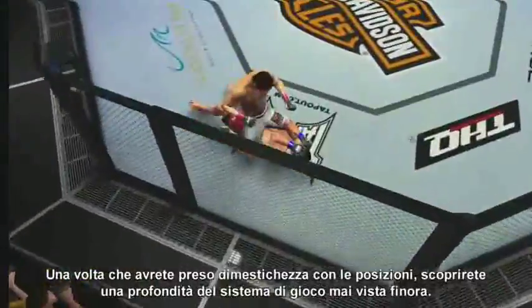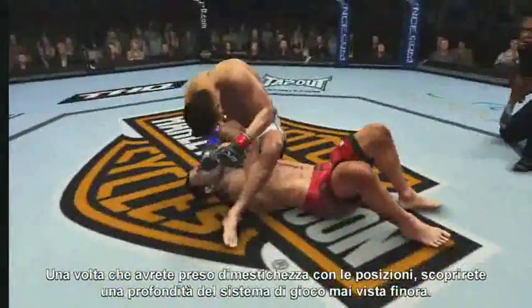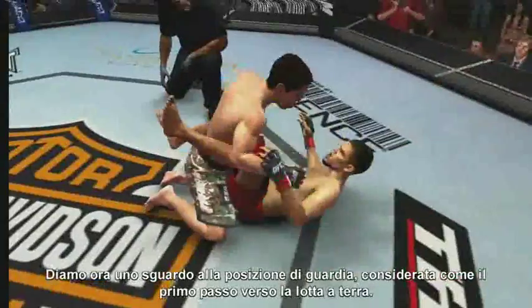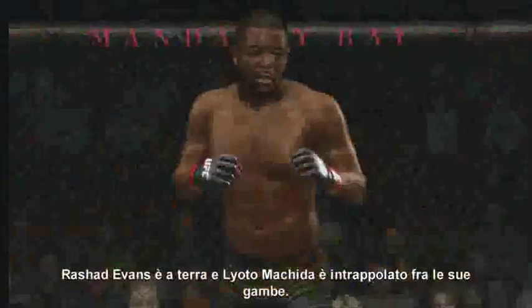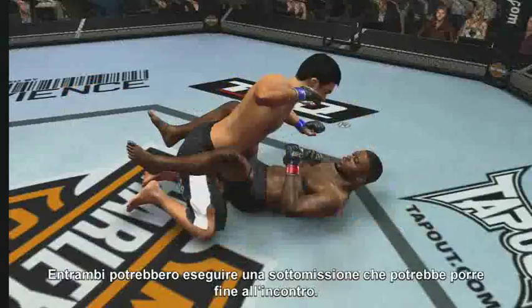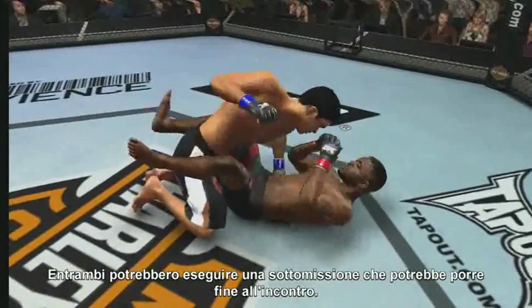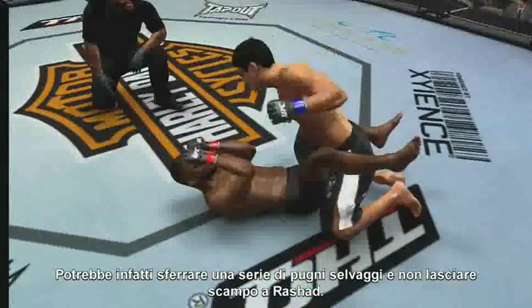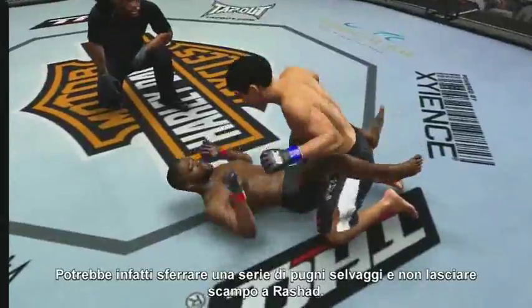Once you learn to leverage your positions, you'll discover a level of depth in the gameplay like you've never seen before. Take the guard position, sometimes called the gateway to the ground game. Rashad Evans here on his back with Lyoto Machida trapped between his legs. Either one of these guys could execute a fight-ending submission, but Lyoto has the edge in striking — he can bring down a savage series of knockout blows, while all Rashad can do is deliver some pestering strikes.